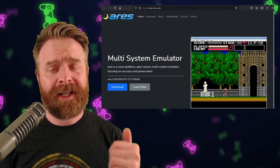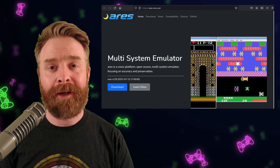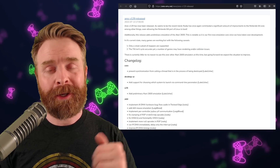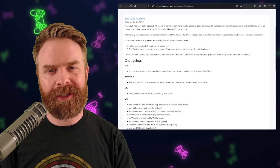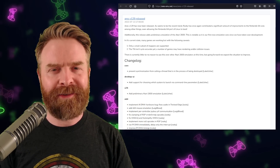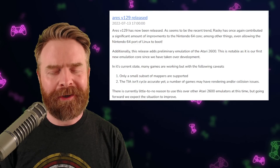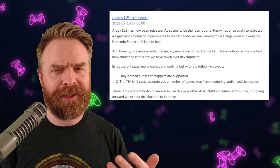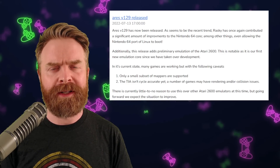Next up, we're talking about Ares, a multi-system emulator on PC designed for emulation accuracy. Ares just got a brand new update — version 1.29 just dropped. If you're interested in reading the changelog, I'll leave a link in the description below. We're going over this at a fairly high level. One of the big things in this release is the addition of Atari 2600 emulation, though they say it's not necessarily at a state yet where you should use it over other emulators, but it has been added and they are working to improve it.